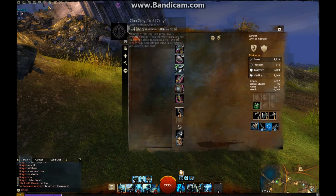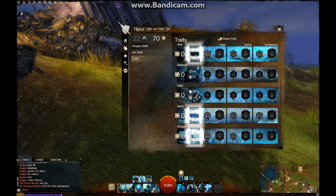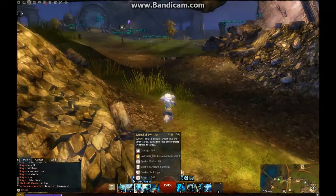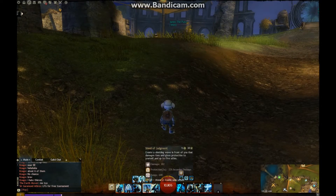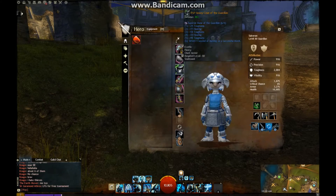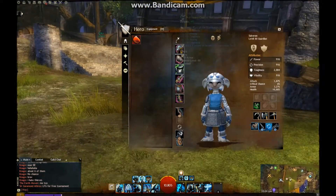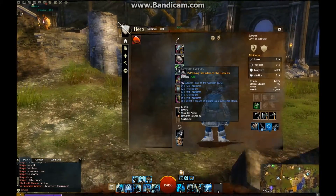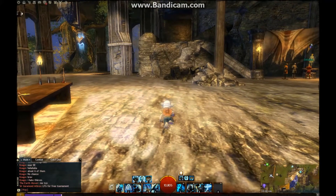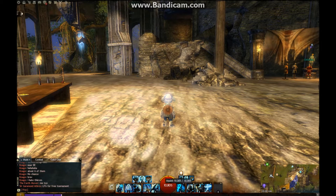First up, take out all the traits that they have in here. You will want two weapons: you will want the staff and the mace and shield. Surprisingly enough, I came with those. Unfortunately, they did not give me the correct runes in my armor, and these are not the right sigils. But first we're going to jump into the build itself, and then I'll tell you what to do as far as those go.